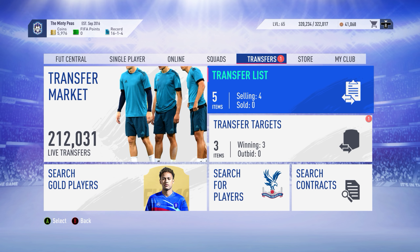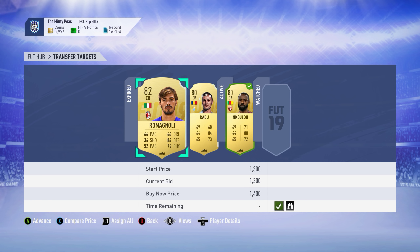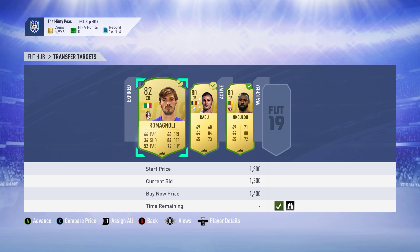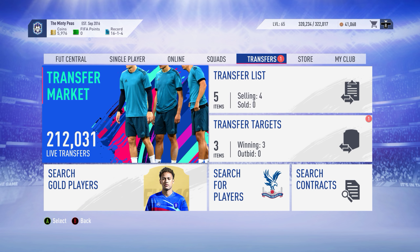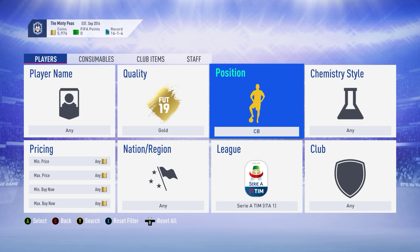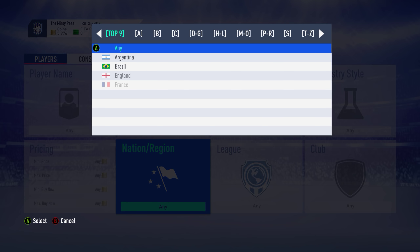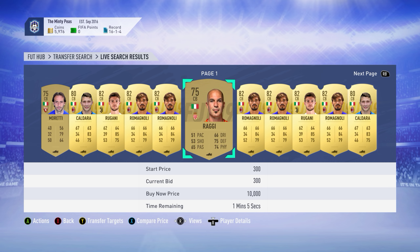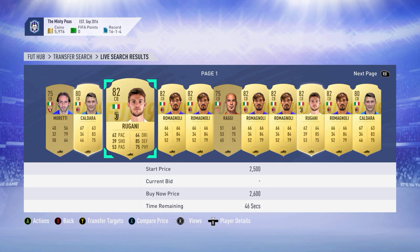Did we win? Yes we did! And this one we've still got five minutes. I didn't know how long it takes. Let's have a look at Italian ones - I don't think that will work because I think we bought some players. Is there an Italian defender center back somewhere? Rigani's pretty cheap actually - 850. I might pick him up as well just for some backup.